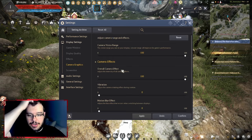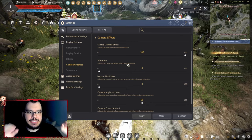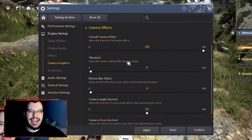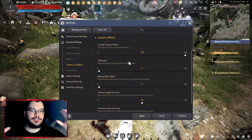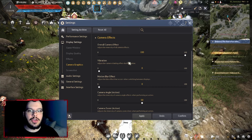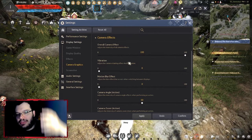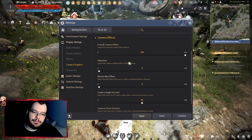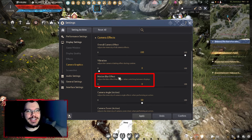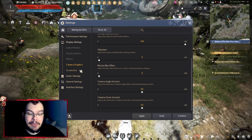In camera graphics, there are a couple of things to talk about. Vibration causes the camera to shake when your character moves and hits things, which is annoying. I prefer a static camera when fighting so I can keep track of what's going on, so I turned vibration off. Also, motion blur — I put that to zero in every single game. I don't know why they added it.